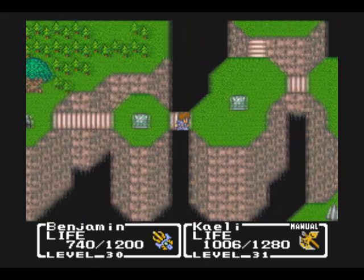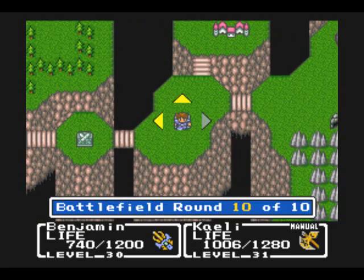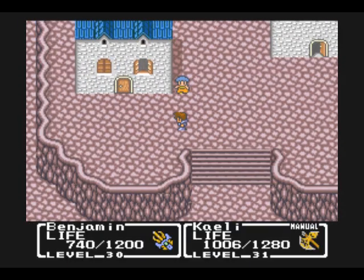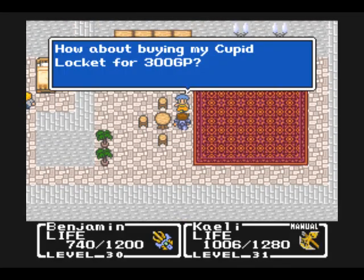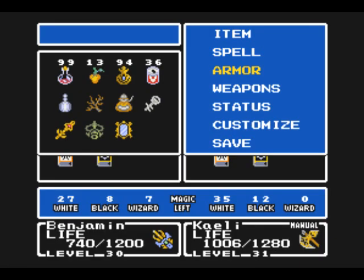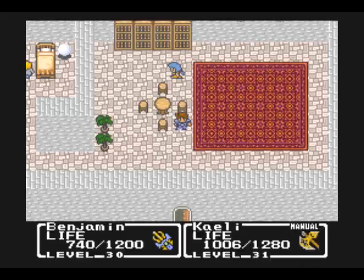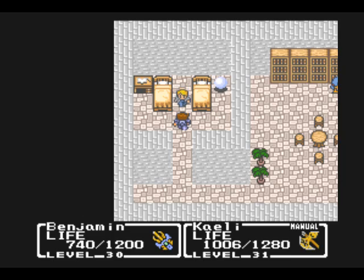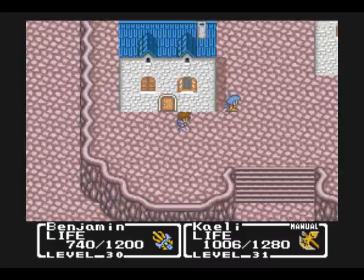We can go over here and take care of these battlefields. But let's go to Windia first — there might be something I can buy up there. Sure, we'll buy a Cupid Locket. This is why I wanted to come here first. If you get the Cupid Locket, you are immune to Confuse — one of the very few status ailments that might actually be able to kill you in the game. Probably one of my favorite accessories in the game.